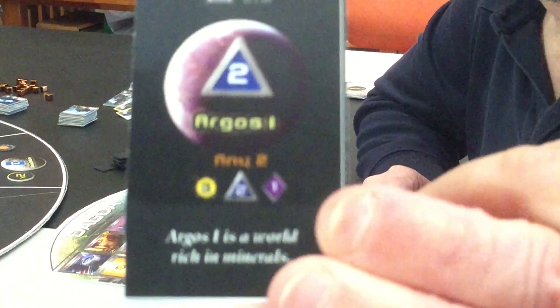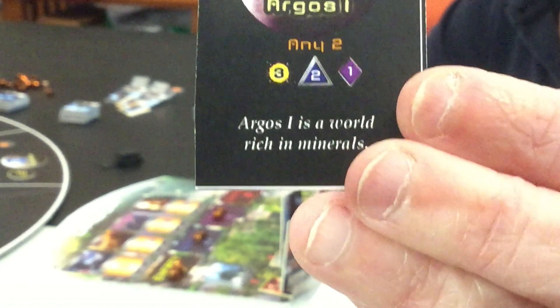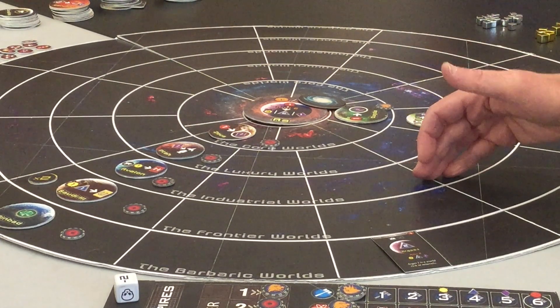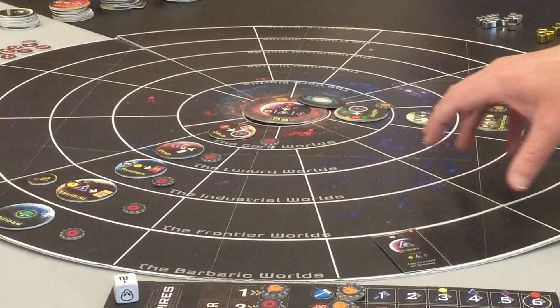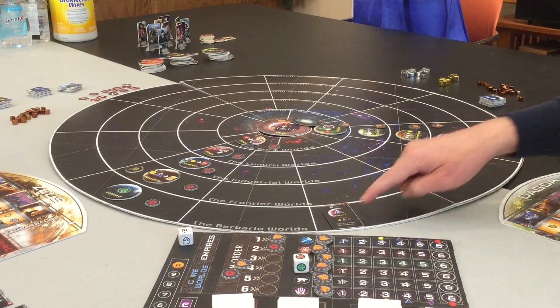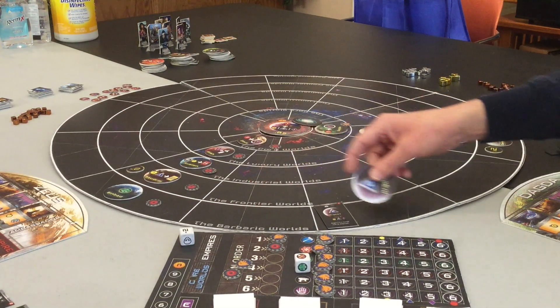Argos 1 provides two materials to anyone who visits it. One thing you may notice as we play is that the barbaric worlds always tend to give something small for free. The frontier worlds give something a little bigger but it costs you something. As each level goes deeper, you can get better rewards but you have to pay a lot more. The fact that there's a card here instead of a token tells us this is a neutral world — we can both go to this world, and also we can try to annex it into our empires.